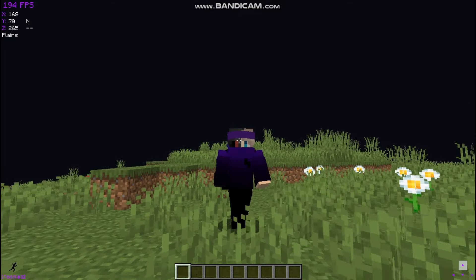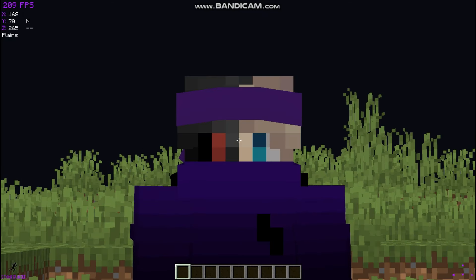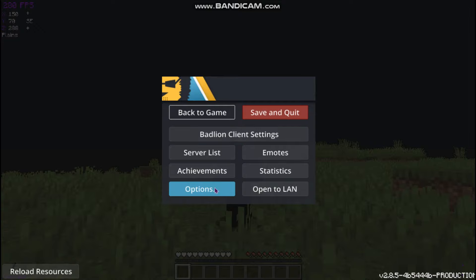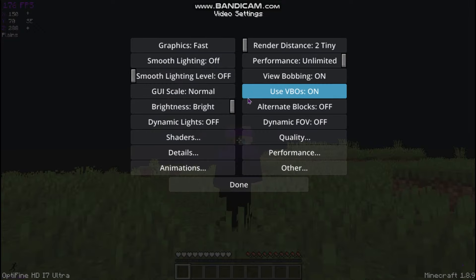It also boosts your FPS a ton, so if you have a low-end PC this will definitely help you with Minecraft gameplay. So I'm going to show you the settings. Go to Options, then Video Settings — this is for OptiFine. I'll link a video on how to download OptiFine, but if you have it installed you should have all these settings.